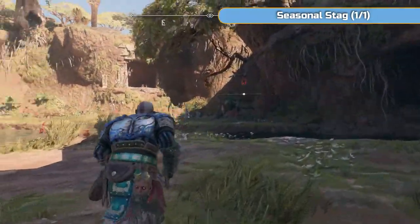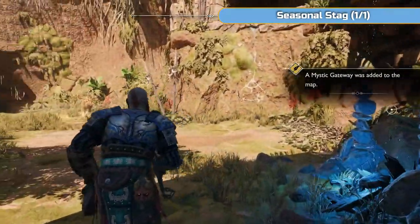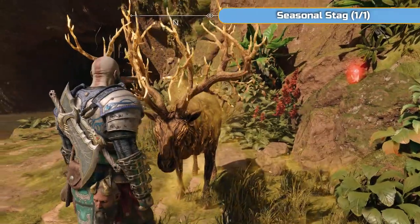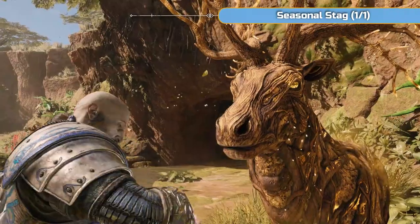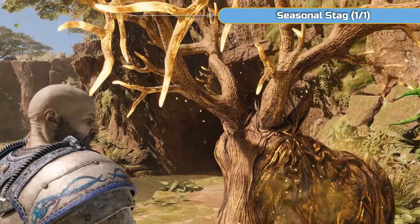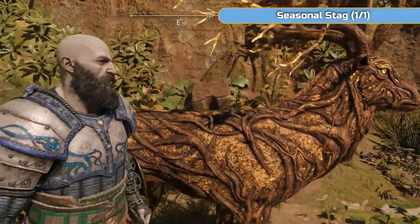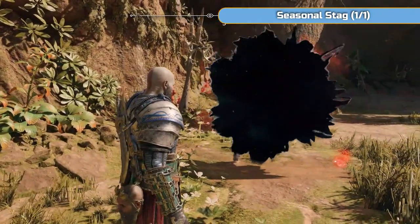Next, run around here and grab this gateway. The seasonal stag is going to be right here as well. If this is the first seasonal stag you're encountering, you'll need to go back to Sindri's house first — interact with the deer and you'll be told to do that. Then speak to Ratatoskr the squirrel, get some feed, and come back. All you need to do is give them the feed and they'll go through a rift. Simple.